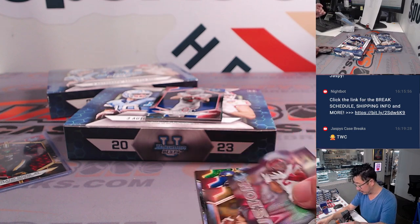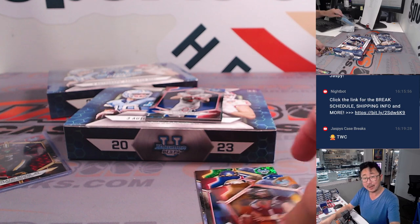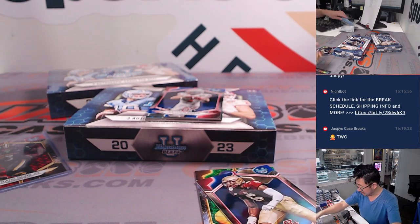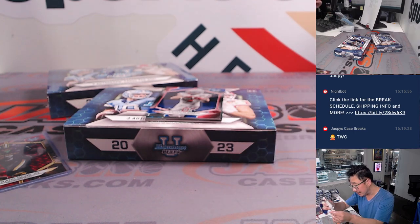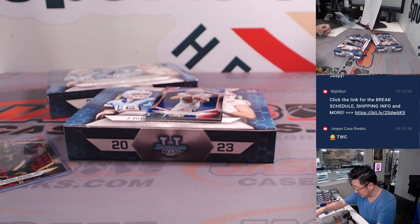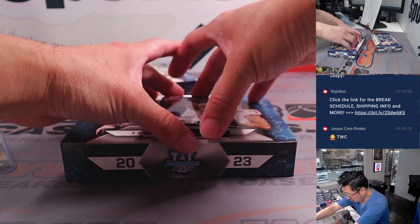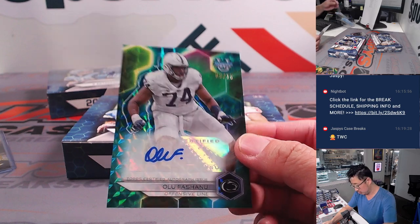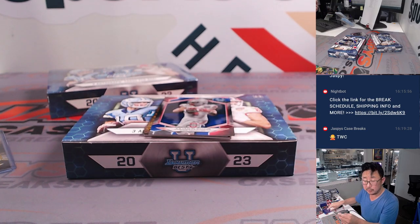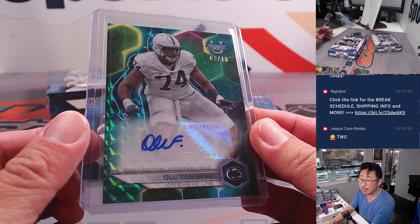Hopefully a lot of these players will be drafted and play well in the NFL — that's what we're hoping for, anytime we're prospecting like this. Now up top, blue Julian Fleming — that's going to go to letter J for Nestor. First auto on top is going to be Olu Fashanu — O — that'll be for Steve Locke. 9 out of 15, nice low number.